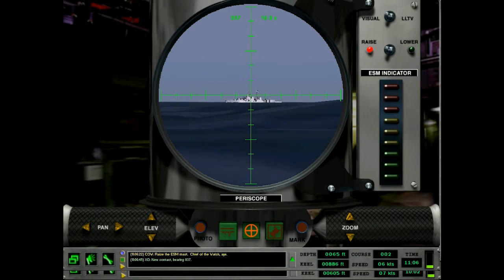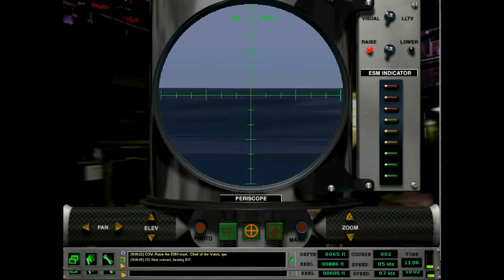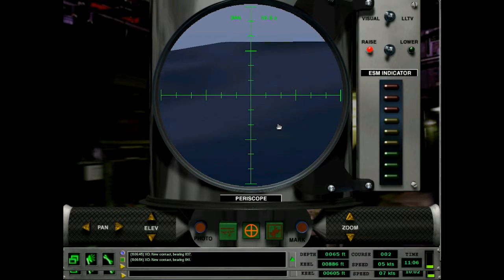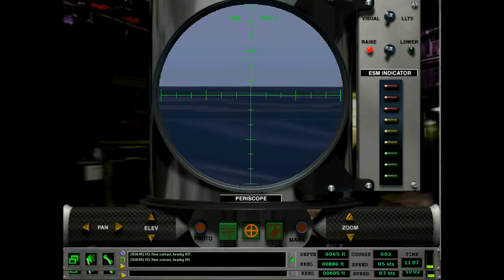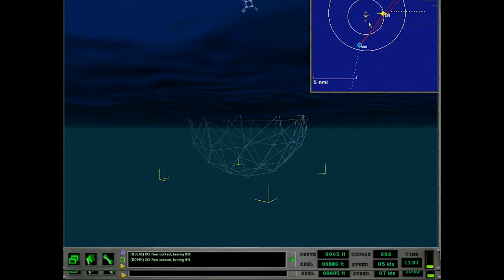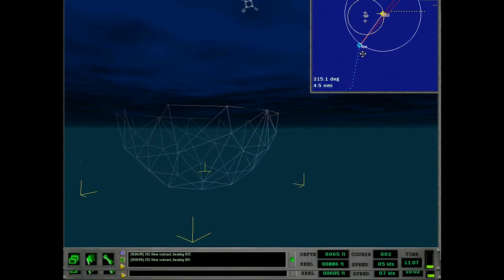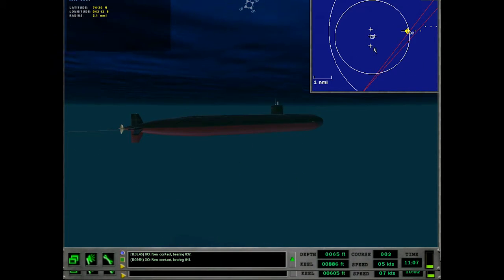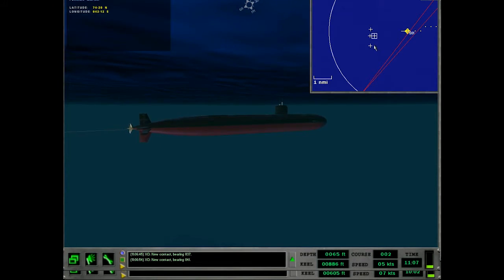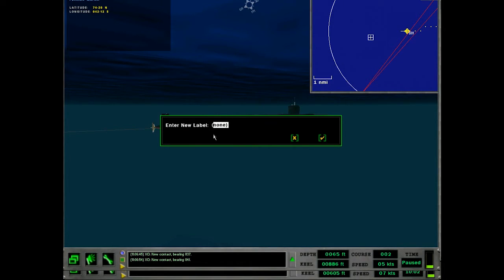Udaloy right there! I have a new contact — bearing right on the money. Any friends? They've got someone way the hell off at bearing 041. Okay, so we can put the range circle on him now. I'll do 4.4 for a little conservatism — we'll be inside that bubble soon. Get rid of all that. We'll put a mark here: approximate test location.